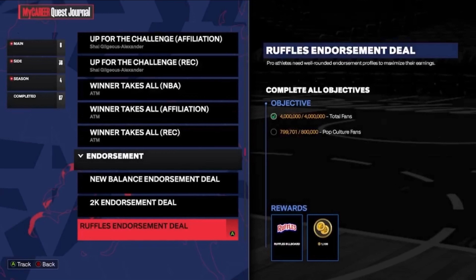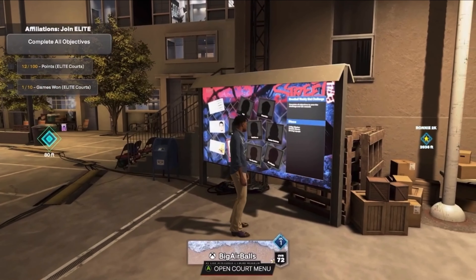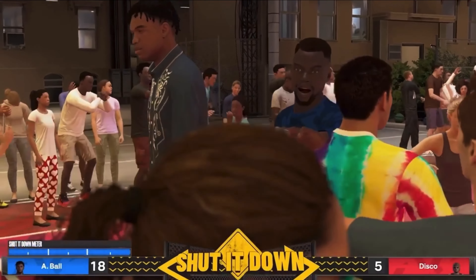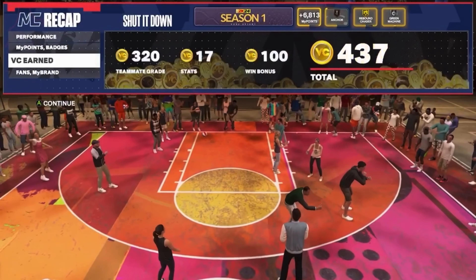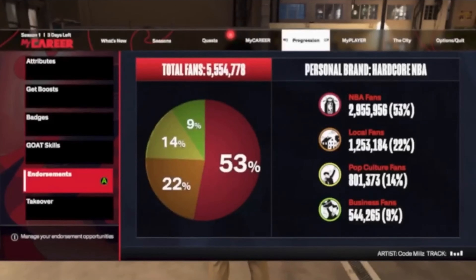After completing that Streetball game, I noticed I was 300 fans away from getting an endorsement worth 1,100 VC. So I went into another Streetball game just to get those 300 pop culture fans. I played against Disco — we won 18-5, pretty easily. Got close to 400 VC from that game. And then we were able to get the endorsement — 1,100 VC just from reaching 800,000 pop culture fans. Another 1,100 VC added to the collection.